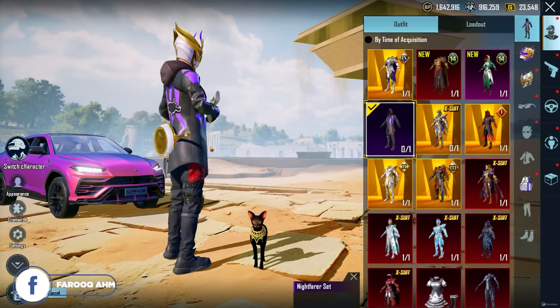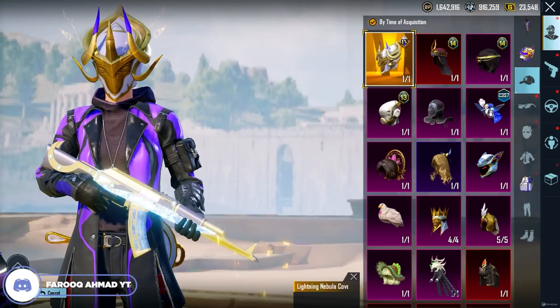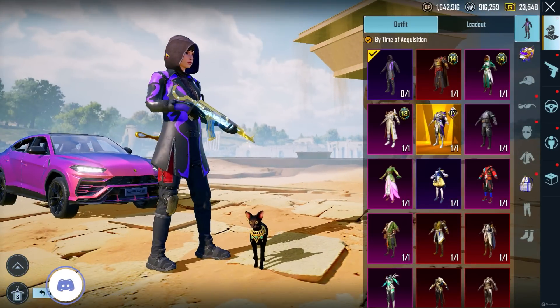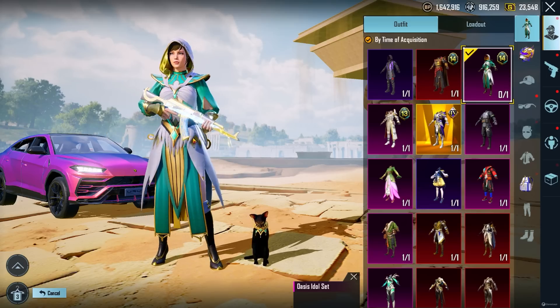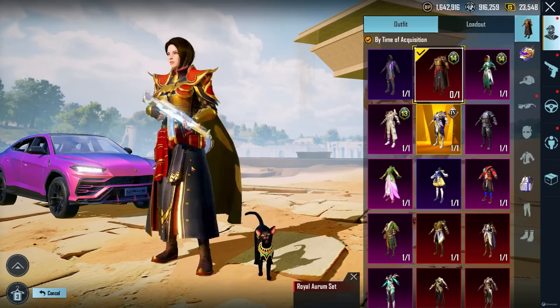We have to check the board with the headgear, and then we have a main place. This one really fits on the head - that's one way. It's also called Legendary. So we have to check these items, and then we have a Mythic - this is nice.